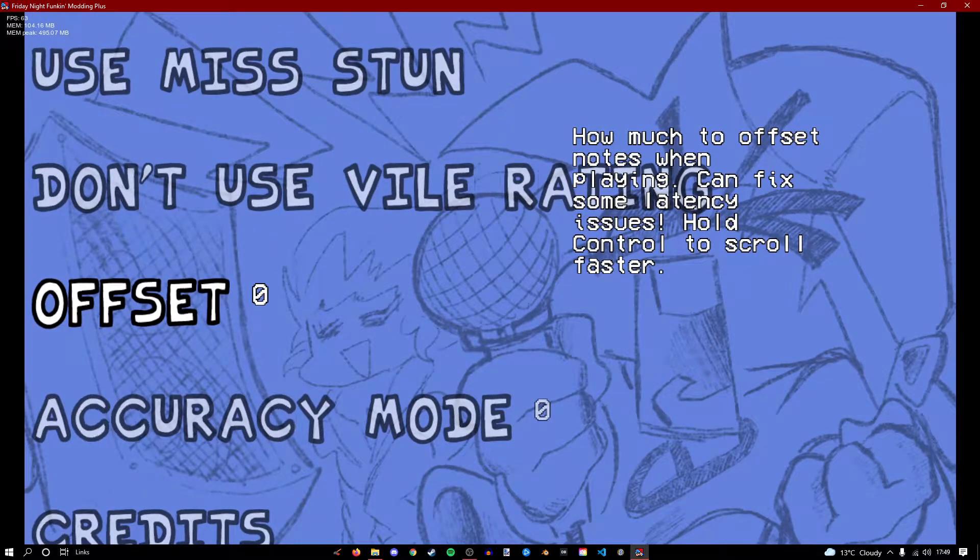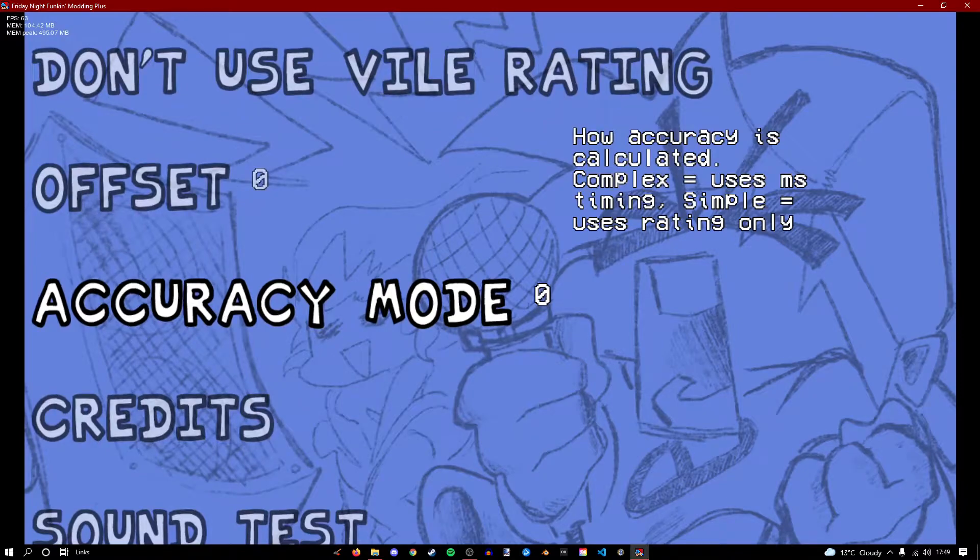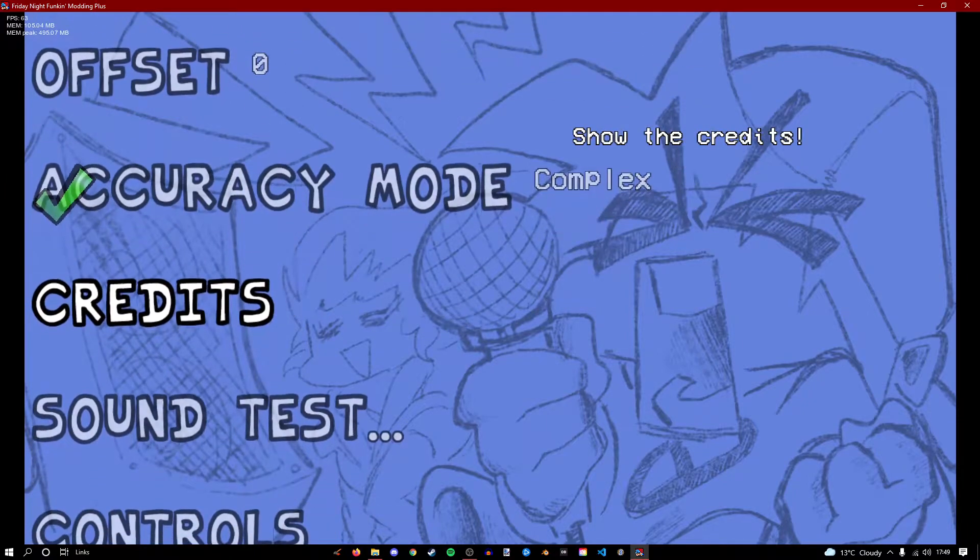Offset is like the offset of notes. Accuracy mode — if you turn on complex, it'll show accuracy, timing, yada yada. Binary — I don't know what binary does. I'll put it on complex now.